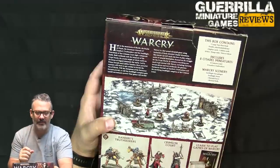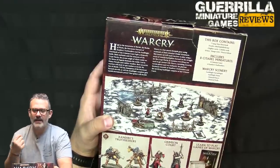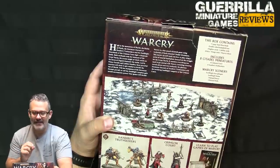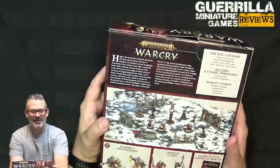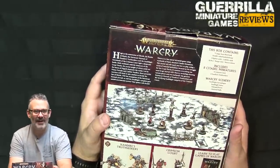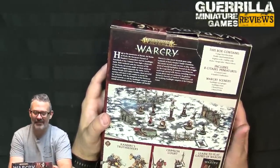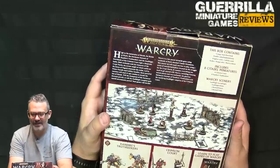You get a double-sided battlefield mat — full-size Warcry mat but in paper instead of card — eight fighters with their ability cards for their warbands, 18 dice, and a range ruler. My number one complaint with starter sets at Games Workshop is I don't know why two-player battle boxes don't come with dice and rulers. Just put them in every time — but this one does come with that. You also get some terrain, which is exciting.